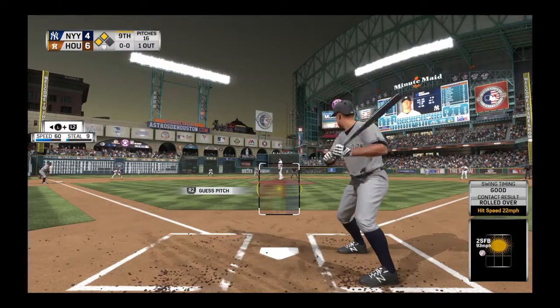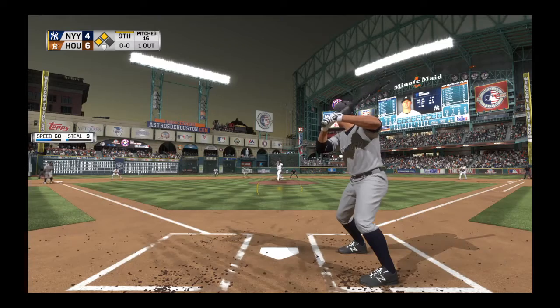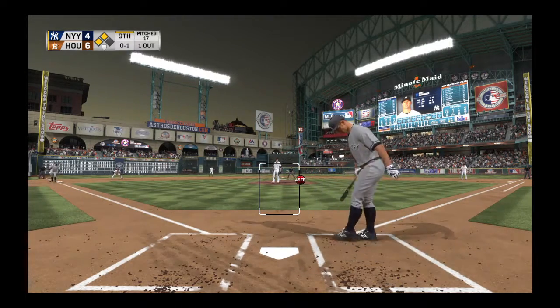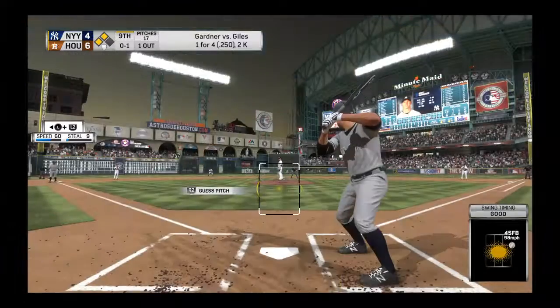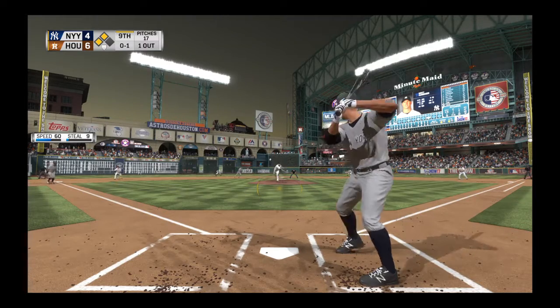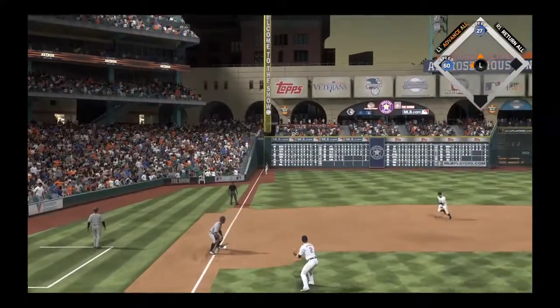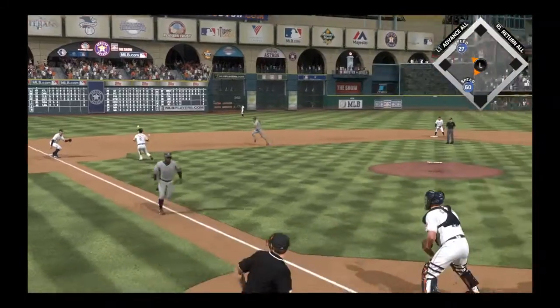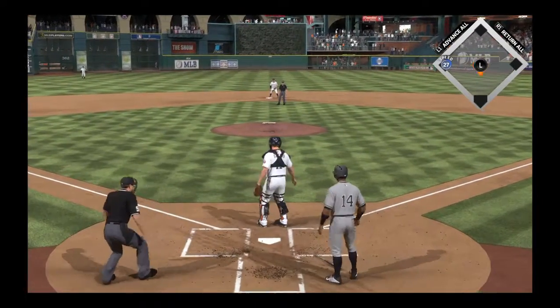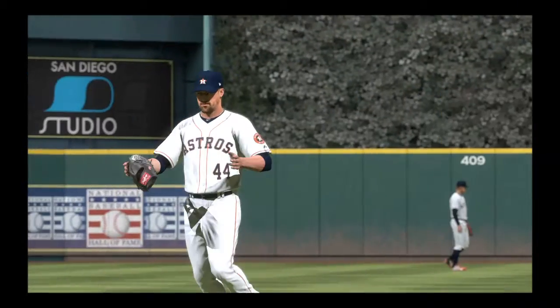Now at the plate, Brett Gardner — lifetime numbers against Ken Giles: one for four. He's set, here it comes — fastball and he swings through it to fall behind. He's in a tough jam right here, but you see what Giles is doing — going back with his best stuff, reaching back, trusting his fastball. The 0-1 pitch goes the other way as this is in the air down the line in left. The catch is made near the line in left — tagging the runner from third, but not in time, as the run scores and the lead is trimmed to one.